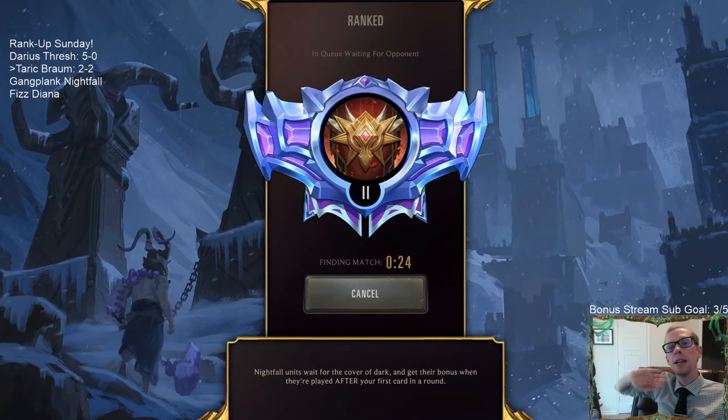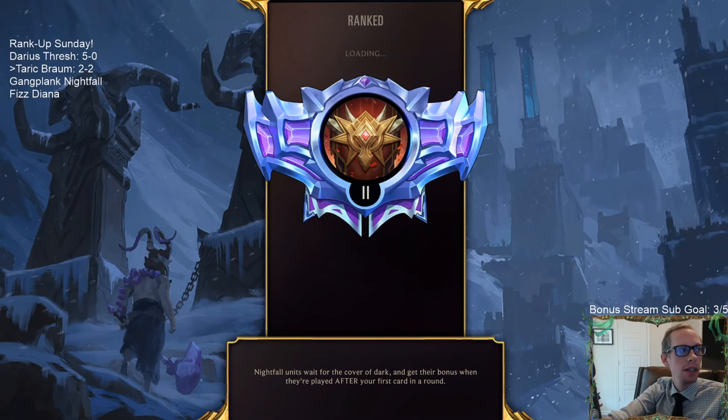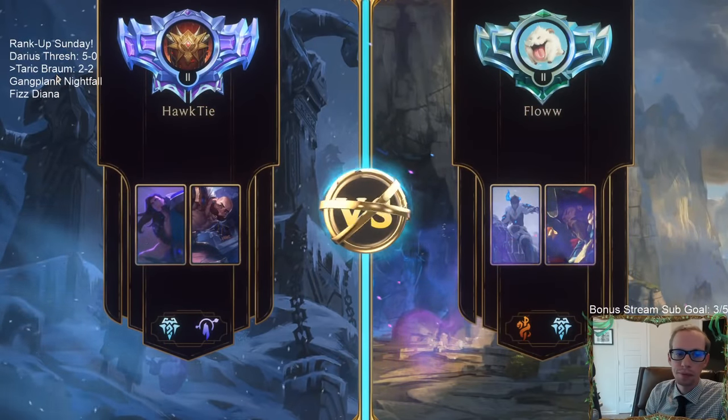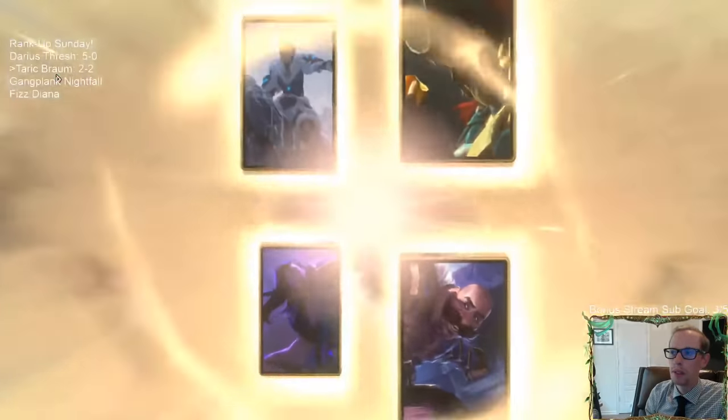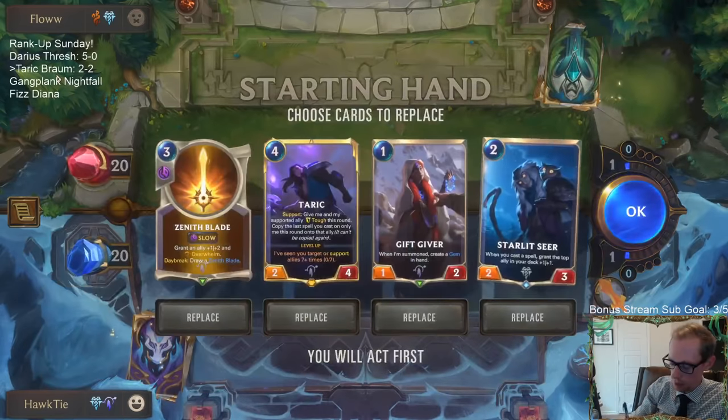This is our Rank Up Sunday stream. Those of y'all newer to the channel — we're going to be playing five games with four different decks. For Rank Up Sunday we basically just play good decks we've had success with throughout the week. All four of these decks we did really well with this week. Earlier when we played Taric Braum we were four and one — didn't play against a Hush deck, got out-agroed one time and won the rest.